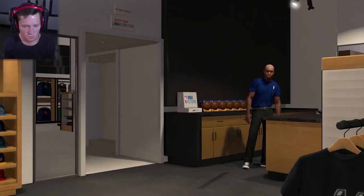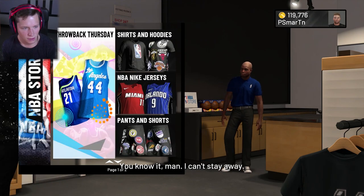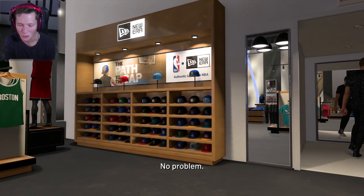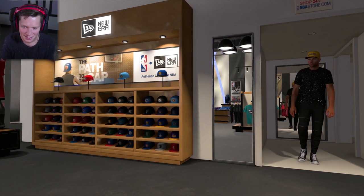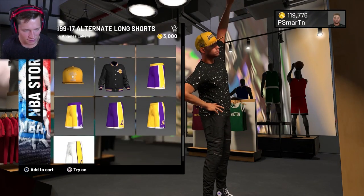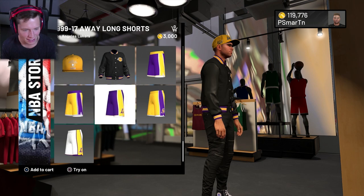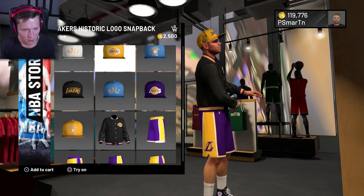Go ahead and enter the NBA store. 'Yo, back for more?' I can't stay away. 'If you need anything let me know.' Do we want to wear a hat? I'm going to go see how it looks. I got to walk in the dressing room to put a hat on. I mean it's not bad but I don't know if I love it. Let's see what else we got. We got the Lakers varsity jacket here — that's not bad.